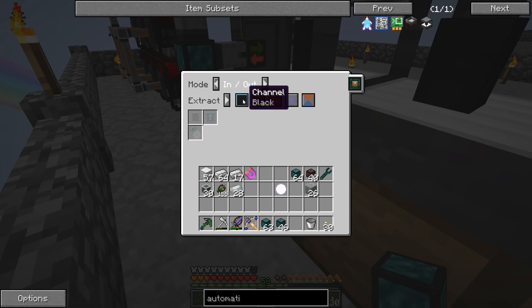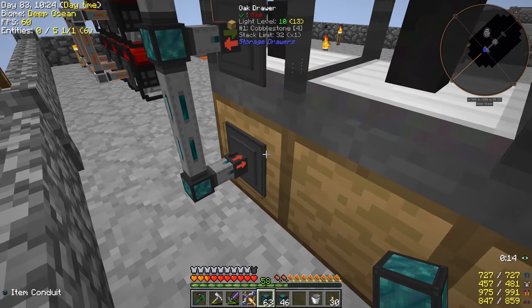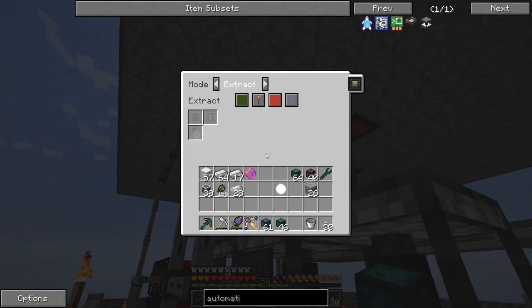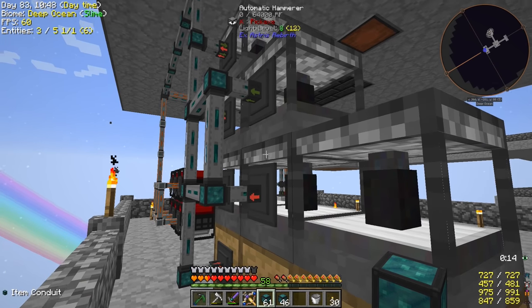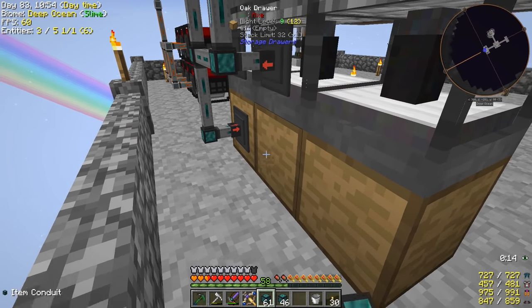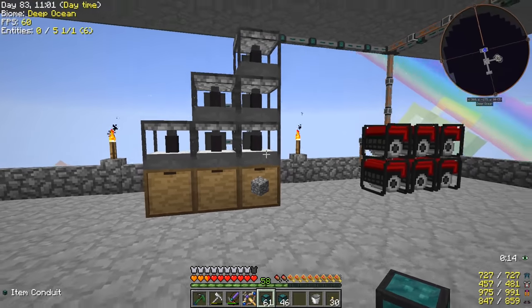We'll extract on black — so the gravel will go into the drawer first, and then it'll be extracted on black. We can add in some more of these conduits here. We want insert on black, so the gravel that's produced over there will come over here. Then we're going to probably extract sand onto the next color, go into here, and then extract that and put it into this one so it makes dust. And then we'll figure out how to get all these things over into automatic sieves. Let me do a little bit more conduit work here and we'll be right back.